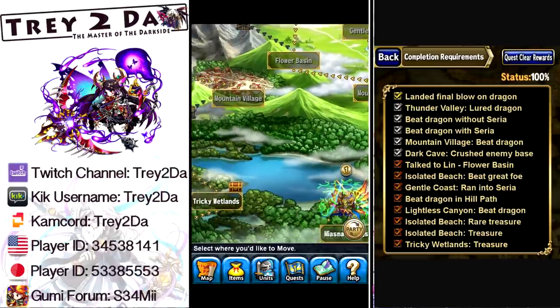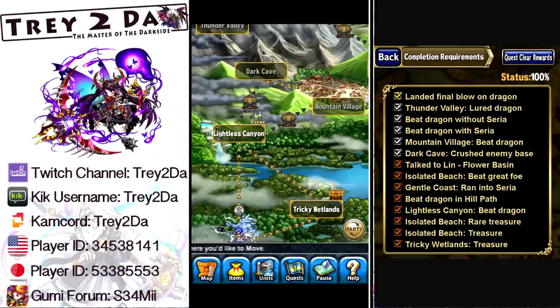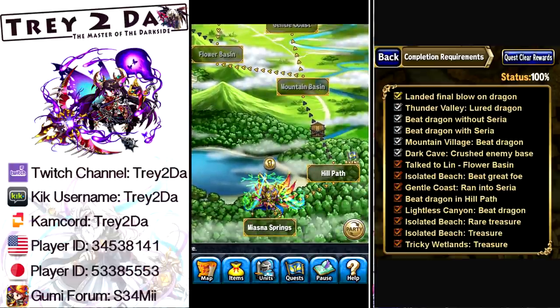Next: Lightless Canyon — beat the dragon. When you get to Lightless Canyon you'll battle the dragon. Don't worry about one-shotting it or anything like that, it's really weak. Just attack it and it's going to run away — check mark done. Next: beat the dragon at Hill Path. Go over there with your first team, beat the dragon, and he's going to run away again. Boom, another check mark off the list.